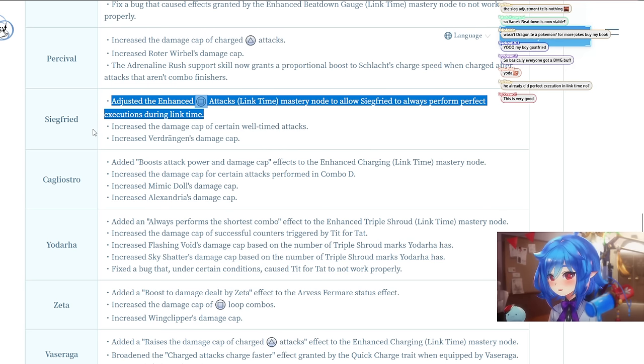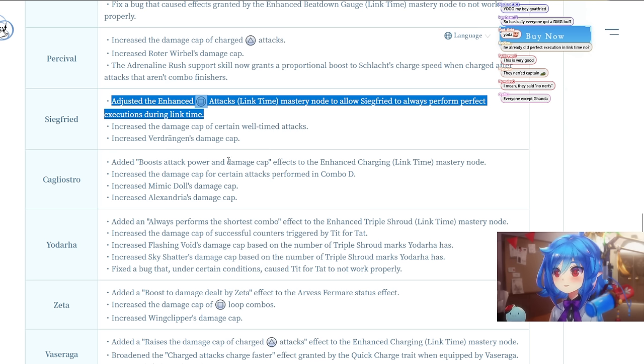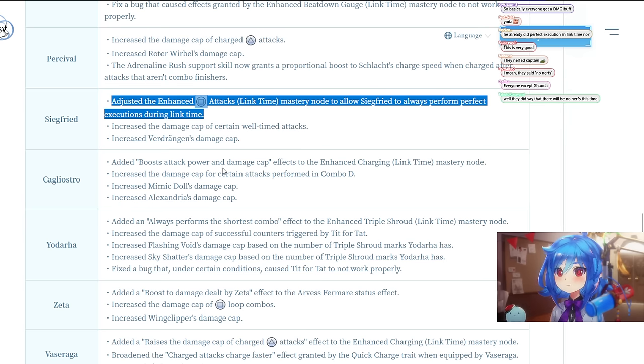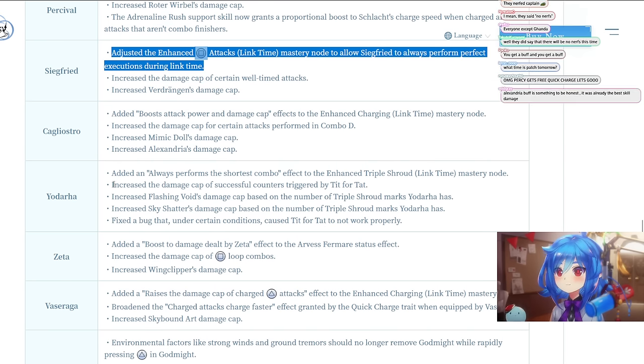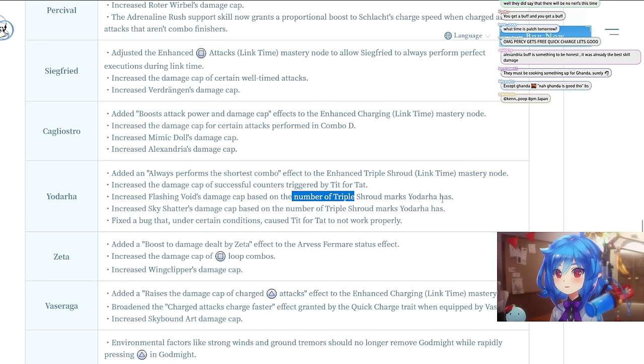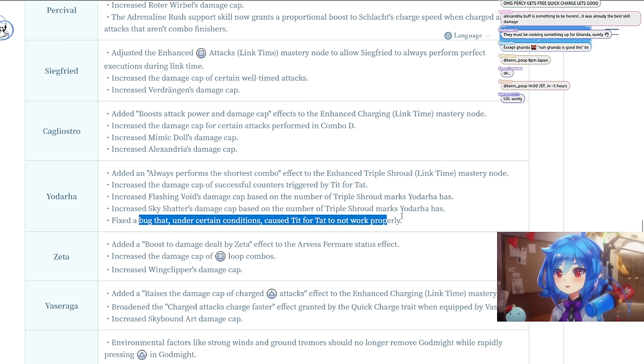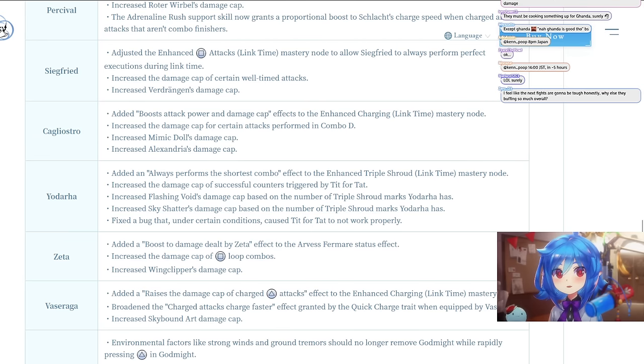For Cagliostro: added boost to attack power and damage cap effects to the Enhanced Charging Link Time mastery, and increased the damage cap of certain combo attacks, including Combo D's Hammer, Mimic Doll, and Alexandria. For Yodarha: added an always-performs-the-shortest-combo effect to Enhanced Triple Shroud, increased the damage cap of successful counters for Tit for Tat, increased Flashing Void and Sky Shatter damage caps based on the number of Triple Shroud marks, and fixed certain Tit for Tat bugs.